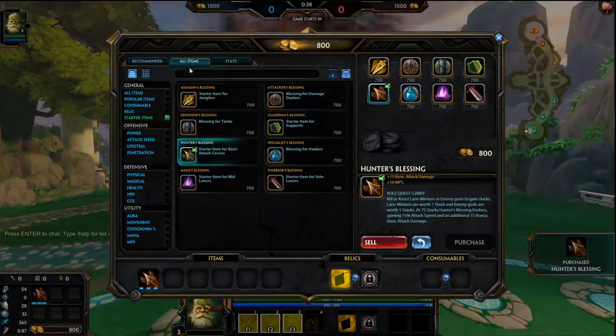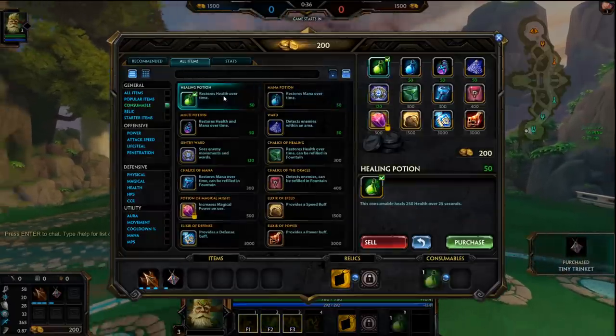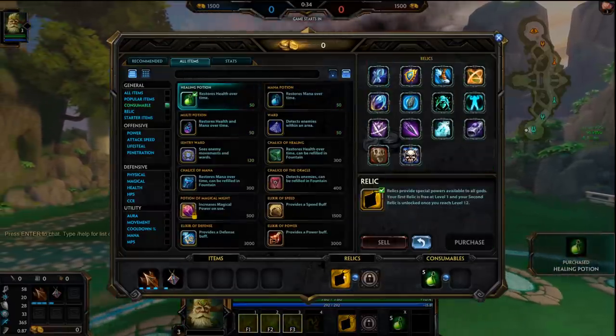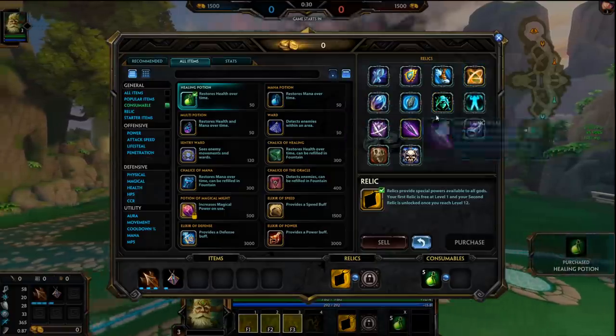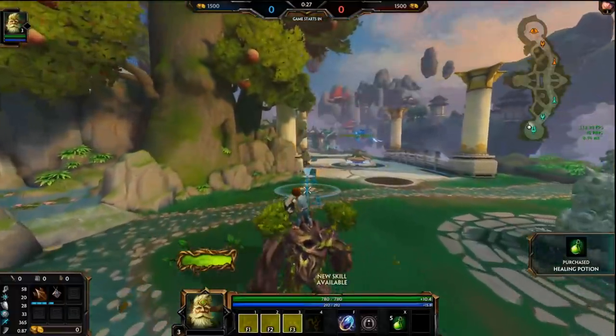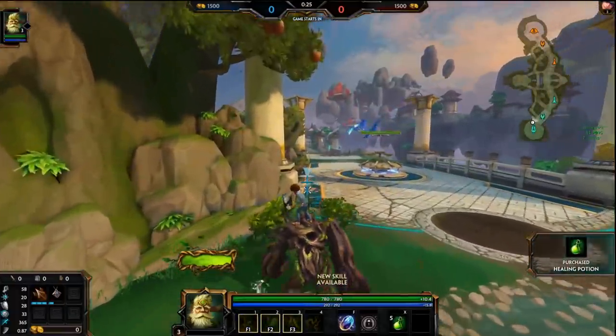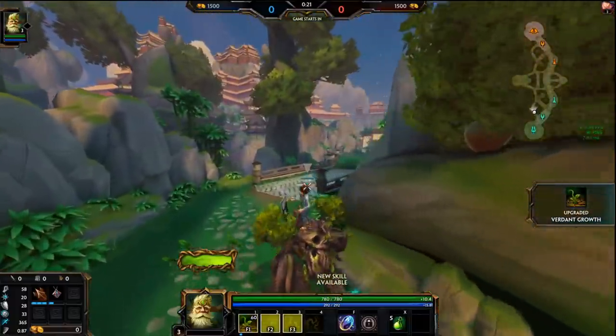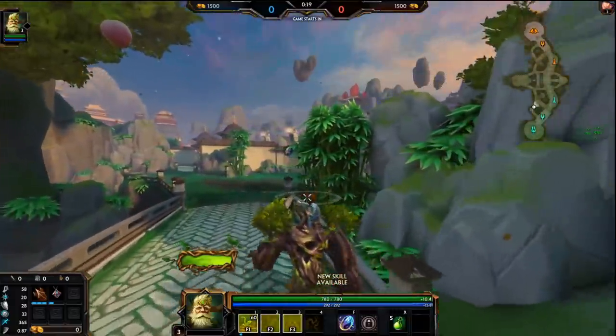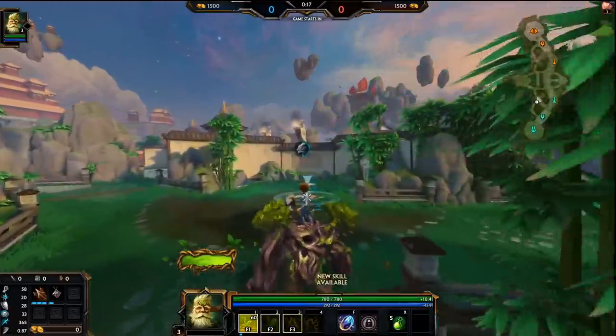To start off on Bob Ross, I want to go Hunter's Blessing, Tier 1 Bancrofts. If Rally can go Blink or Bracer, I'm probably going to go Beads. I don't want to get alt-comboed. I want to be able to sidestep the root. ETH's combo is kind of nasty if you can't do that — you've got to go Aegis, Blink, or Beads.